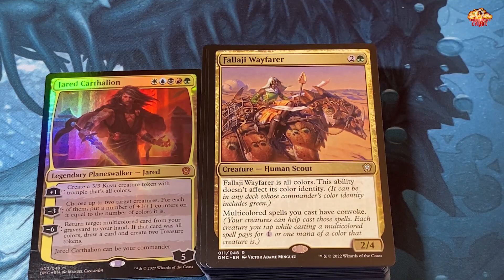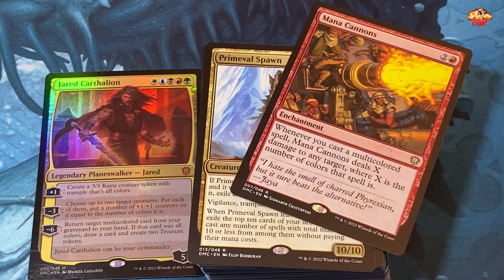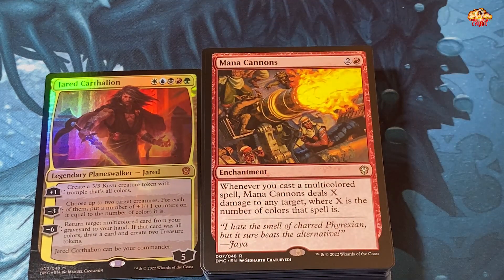Valaji Wayfarer — one green and two, she is all colors. Multicolored spells you cast have convoke. I dig that — second or third turn you play her and now you can convoke your spells in. Iridian Maelstrom — five colors, destroy each creature that isn't all colors. I wonder if creatures with five-color in their text box count. Mana Cannons — whenever you cast a multi-colored spell, Mana Cannons deals X damage to any target where X is the number of colors that spell is. So for five-color spells you're slinging five points of damage — I actually kind of dig that.